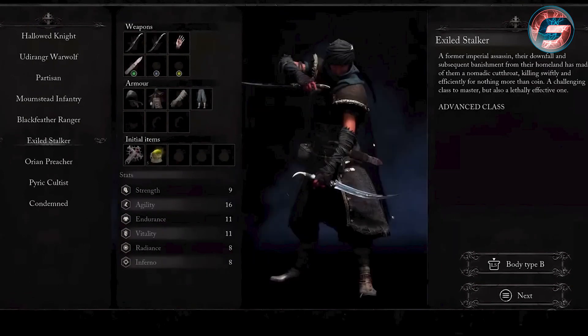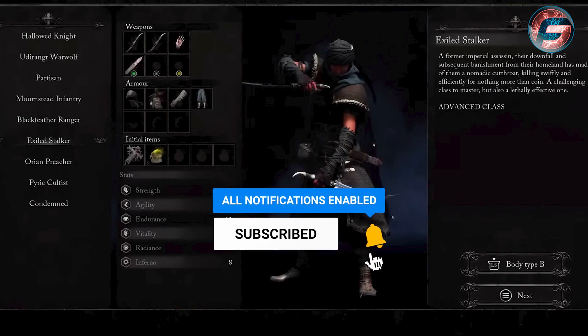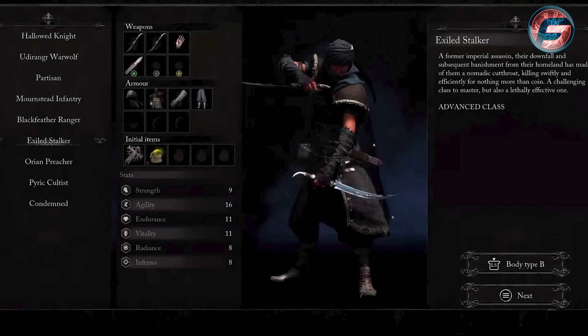The Exalted Stalker is more of an advanced class. It comes with two daggers, medium Stalker Armor, a throwing dagger, and a poison sack. With this class you can do a bunch of combos at once, but there's a negative effect — if you can't land all those combos, you open yourself up to damage from the bosses you're fighting. This class focuses on agility, and with light armor you'll be moving faster than any other class, but it requires mastery or you will suffer significant damage.